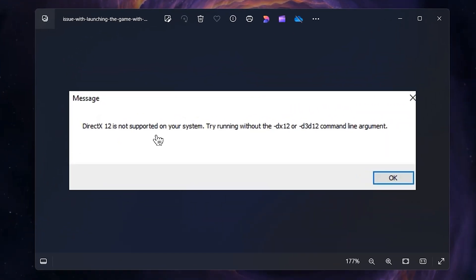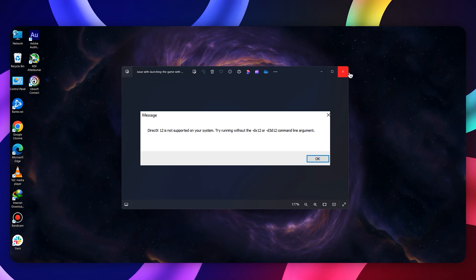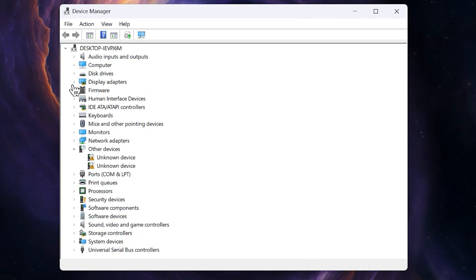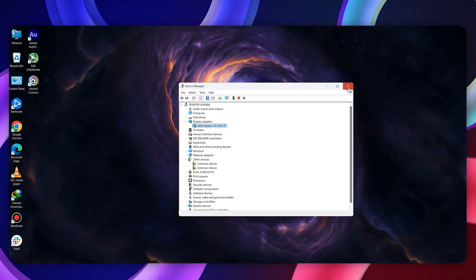How to fix DirectX 12 is not supported in Marvel Rivals. First, search for Device Manager, click on Display Adapters, right-click on your graphics card, and click Update Driver. Once you have updated your graphics driver, proceed to the next step.